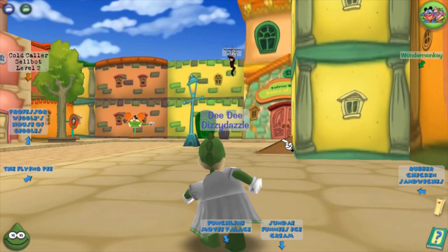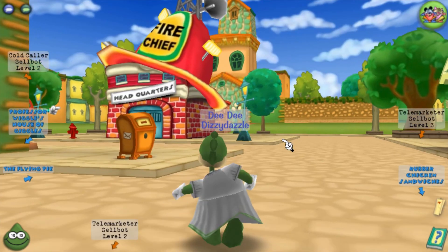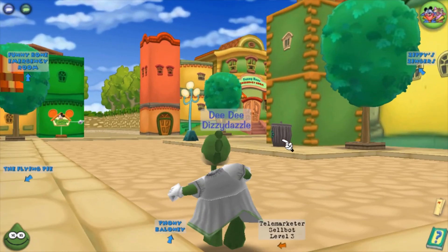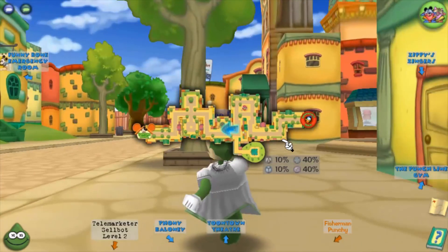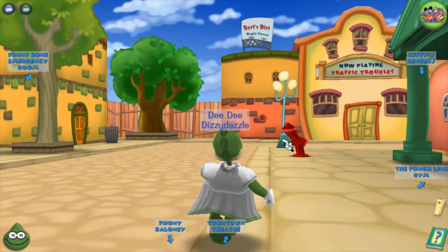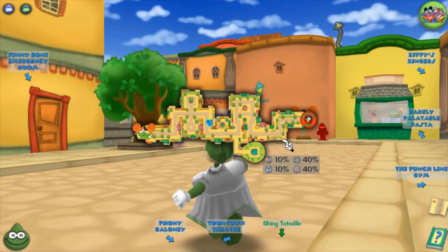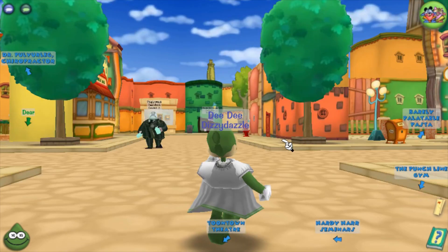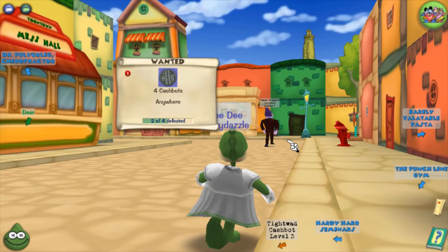I need cash bots. This street is supposed to have 40% cash bots and I only see sell bots — I believe sell bots are also 40% on this street so I'll let it slide. That's a level 3, I don't want to bother with a level 3. How many more do I need? Two more.